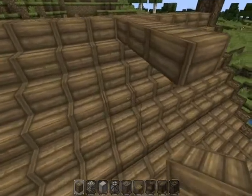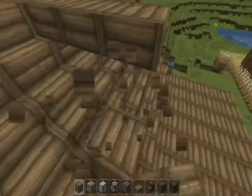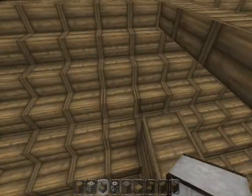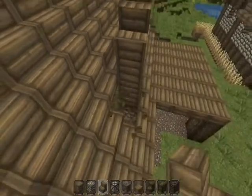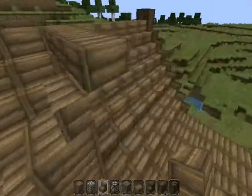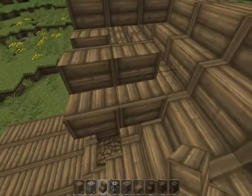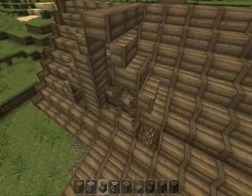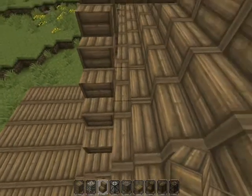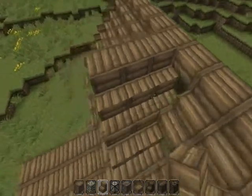Now you guys can furnish that whether you like it or not. I'm going to make a window on the top of the building — even though no one lives up here, it's just to make it look nicer. I'll just copy it and put it there and there, and on the other side as well. I'm going to put one over there.